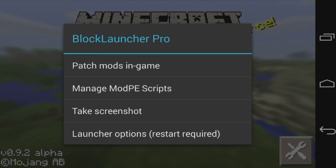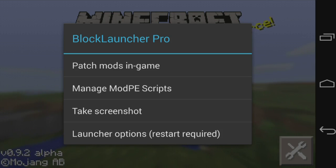These .mod files are just features built into the game but hidden that modders simply unlock. Manage Mod PE scripts, on the other hand, are new mods that people make — like the pixel mod, hex it, block it, all those types of mods. They make them, create a file, and then you install it and you have it on your Minecraft Pocket Edition.